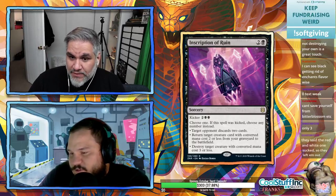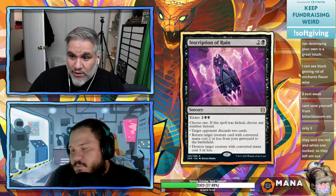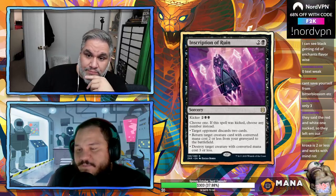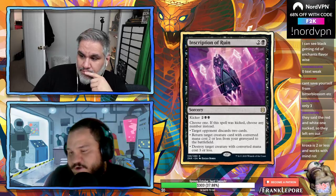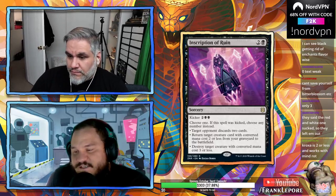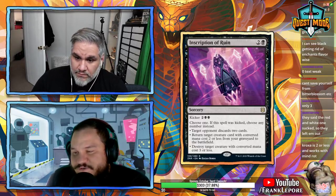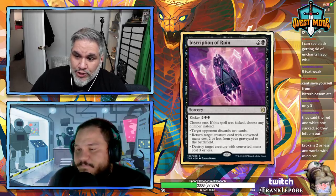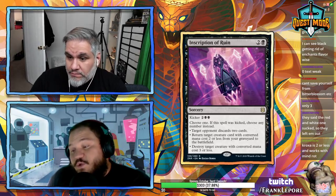All the modes are fine — the versatility is good. If they have three cards I'll make them discard two; if they have a Knight of the Reliquary I'll kill it. The limitation is it only handles creatures costing three or less, or returns creatures costing two or less. But the discard mode is flexible for any deck. At seven mana total it's definitely not as good as the blue inscription.